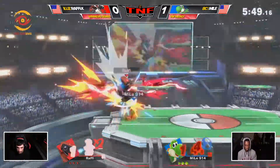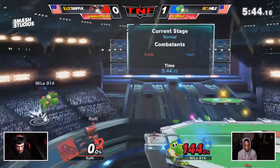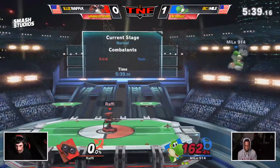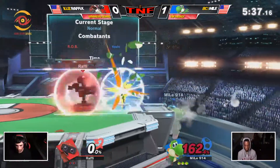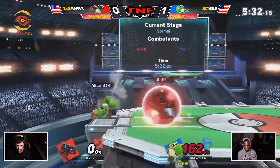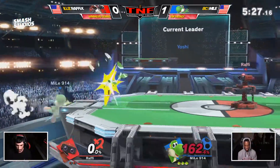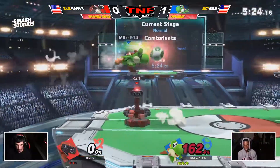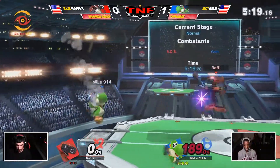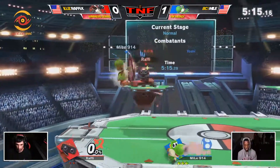Just the up air out of shield. And he trades Nair with up smash — Miles able to take the first stock again. Up air out of shield is really, really good for Yoshi; he can even hit Olimar through his shield — it hits me through my shield. Now Miles just trying to camp out and get a little bit of percent. Rafi's got so many moves that'll kill at this point, and this is when I like to see Rafi not go for side B — he's got up throw, up air, even Nair kills eventually. So many kill options.